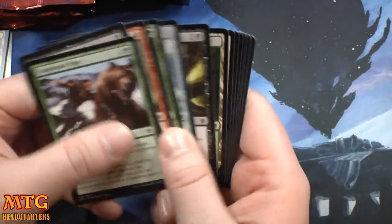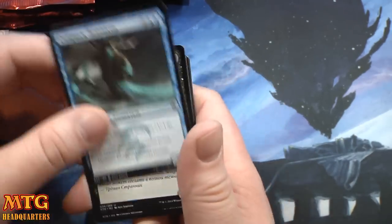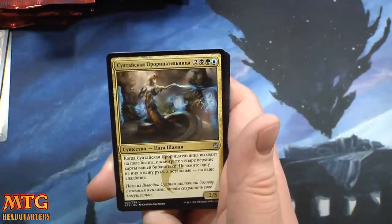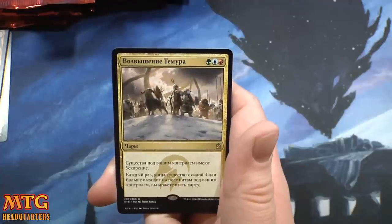Any fetchlands, any planeswalkers — that would be amazing. I have not opened a lot of Khans lately, I opened a ton in the beginning. Scion of Glaciers I think, Swift Wing Griff or something like that, Sultai Soothsayer, and Temur Ascendancy.